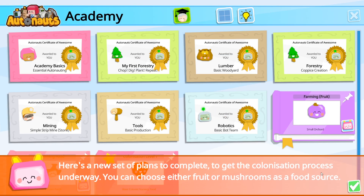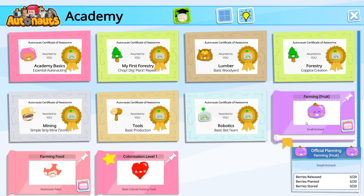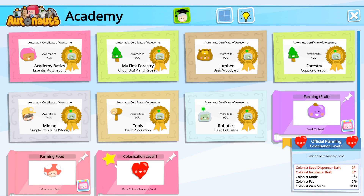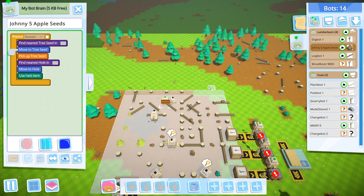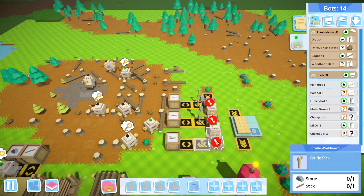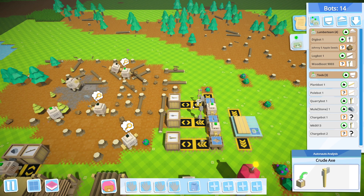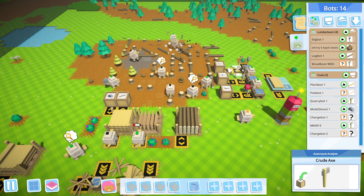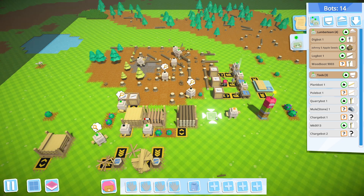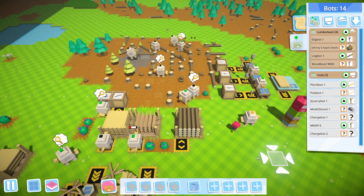Here's a new set of plans to complete. To get the colonization process underway, you can choose either fruit or mushrooms as a food source. So I can start a lesson on these things. Berries released. Mushrooms dug. And then colonists. Oh no, I don't want to deal with people. We're going to have to think about this with tools — we're going to end up with a bunch of extra tools, but that's not the end of the world.